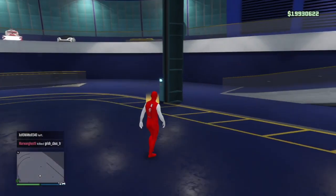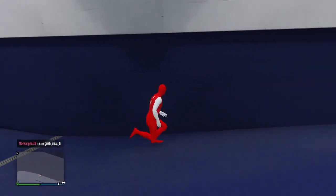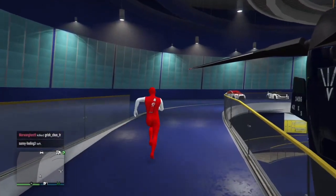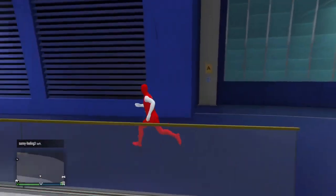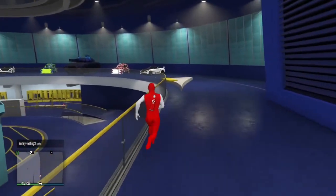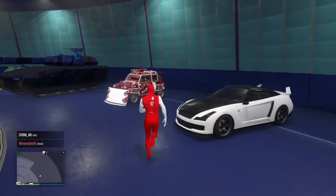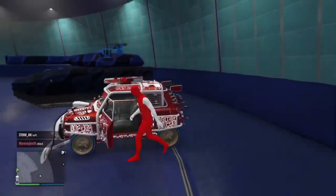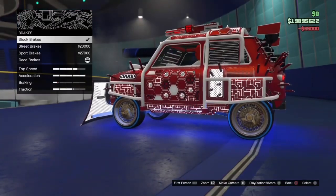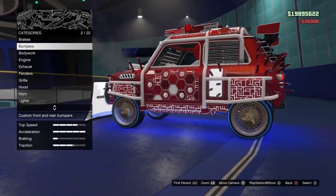Once you're inside your facility, make your way to the vehicle you want to duplicate. Keep in mind it sometimes will teleport you back to the middle if it hasn't fully loaded yet. Walk over to the vehicle you're duplicating, then press right on the d-pad — this time right, not left — to change one thing on the vehicle. It does not matter what; I'm just going to change the brakes. Then go ahead and exit the facility.